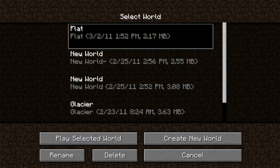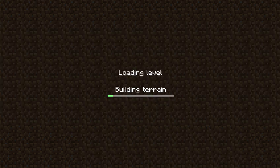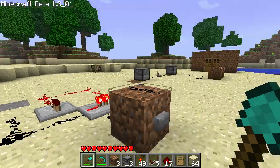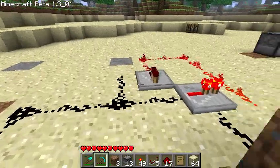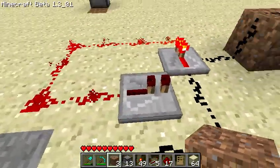So let me go ahead and log out — save and quit to title. Single player. Flat — that's my test world. And if everybody's going on about me using Invedit to put items in here, it's because it's my test world. I'm not going to actually be playing on this world; this is just to test redstone stuff. Anyway, so you can see it's broken.